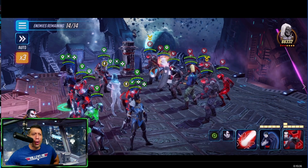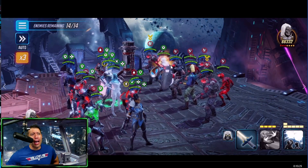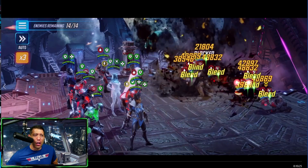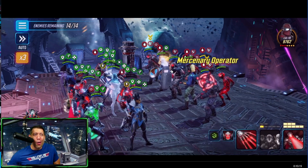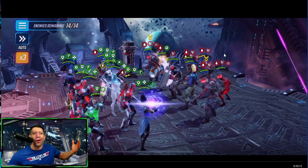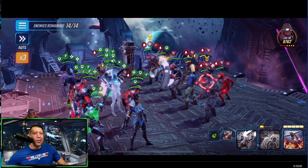Using Ultron's move, then it's time to clone. I go after Taskmaster for the blinds — but this becomes a problem. Taskmaster on the enemy team does his blind, which I forget about briefly with Ultron's ultimate. Not too much of a problem since I still win the battle, but remember: Taskmaster is on the other team and he is applying blinds to your team.